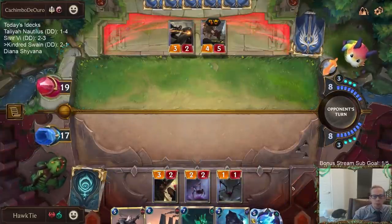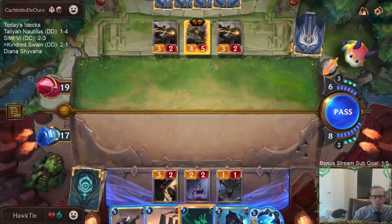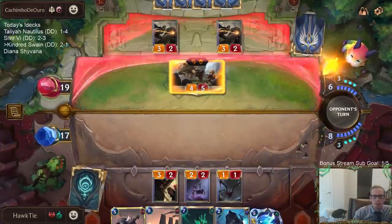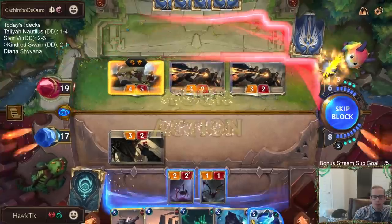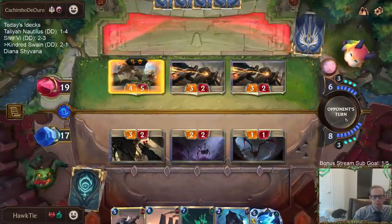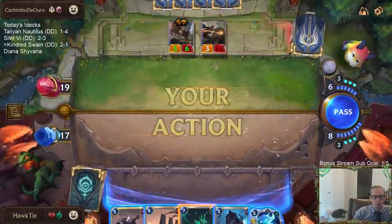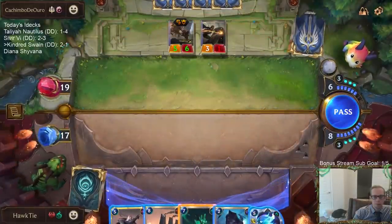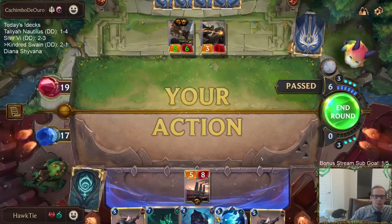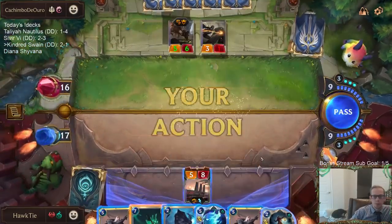Withering Wail. I wonder if they pass also — they may, they're Brightsteel Protecting. I like that card. That's good.